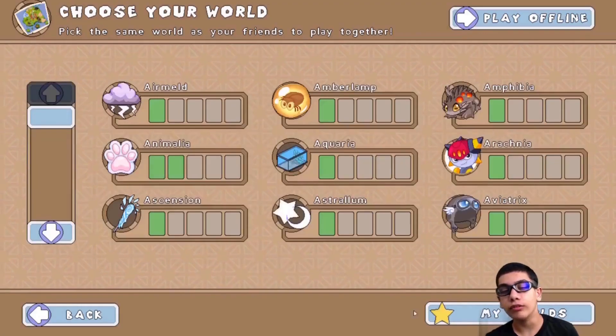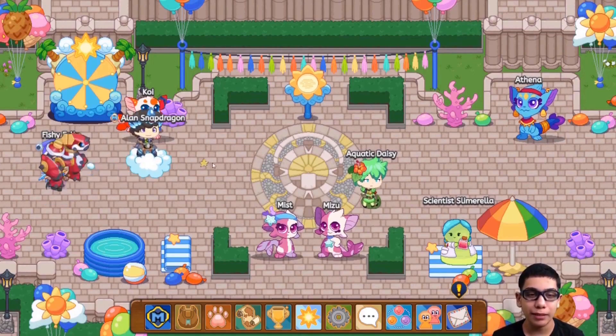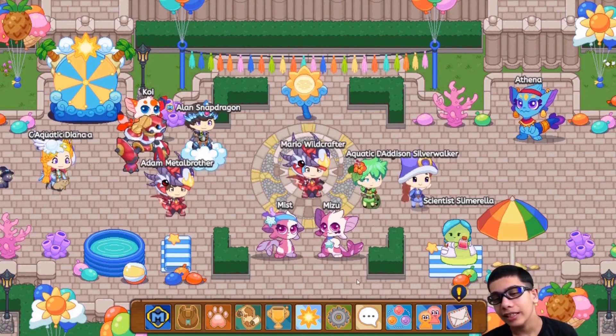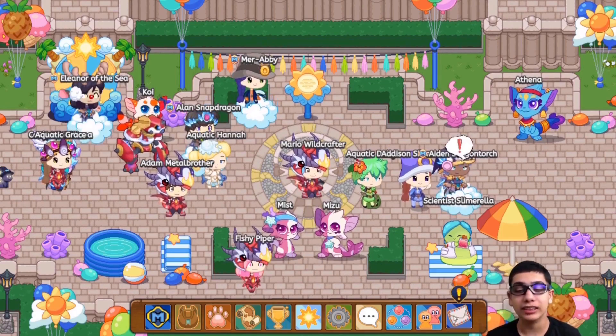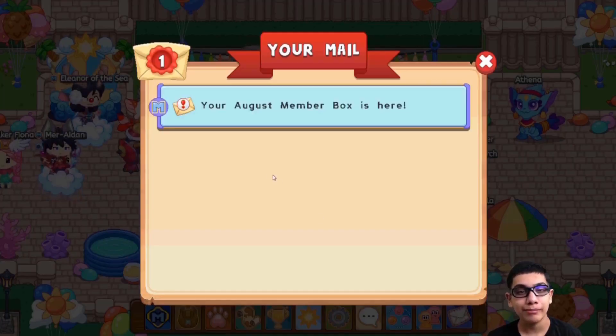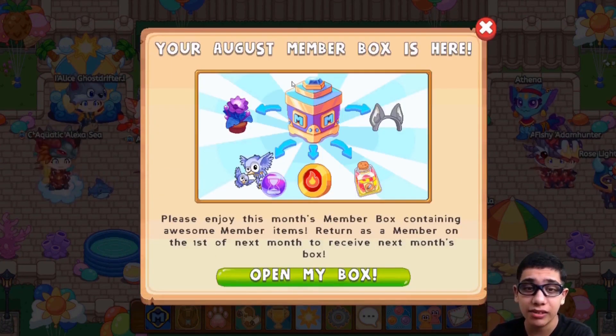Now let's click on home, more worlds, and head to Animalia. As you guys can see, I've loaded up in the middle of Summerfest, so if you look at our mail system over here, you guys can see that there's an exclamation mark. So let's click on the exclamation mark. It looks like our August membership box is here, so let's click and see what we get.